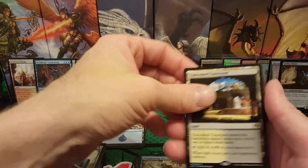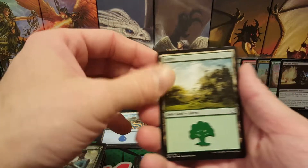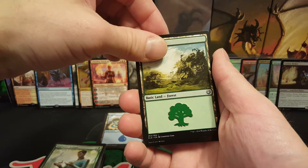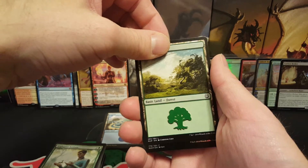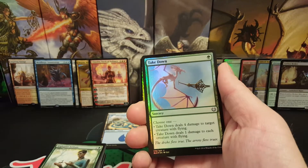Hey, there's a regular Concealed Courtyard. And — oh, oh, oh — we have a foil! What will it be? Come on. Oh. It's a common. Boom. Takedown.